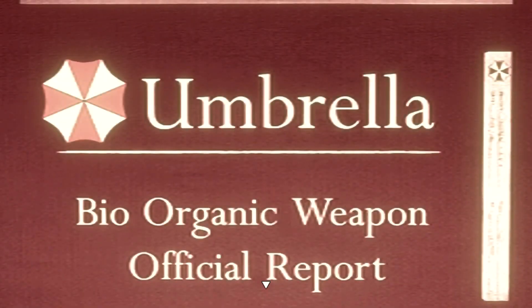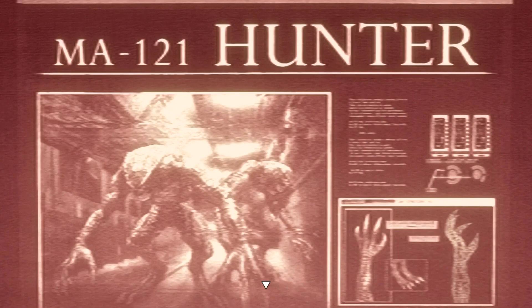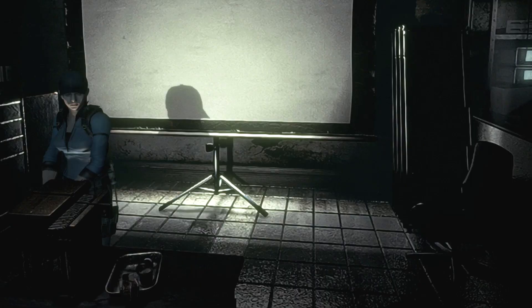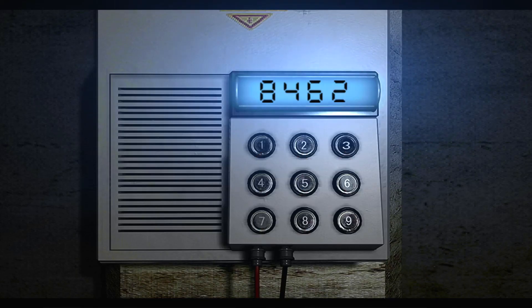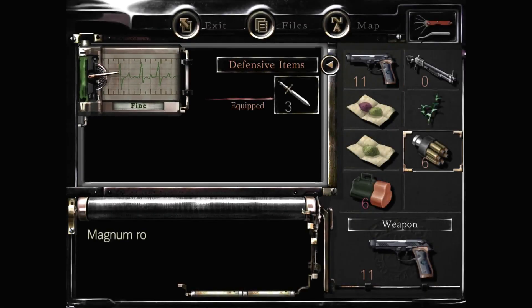There's a first aid spray here but first aid sprays are for losers. This is where the slide filter goes - and this is where you learn the names of the different enemy types. The dogs are known as Cerberus, the big shark was Neptune, and the hunters are called Hunters. We haven't met Tyrant yet, but if you're familiar with Resident Evil you'll know. That guy on the right suspiciously looks like Wesker. The code revealed is 8-4-6-2, which you can only discover by having the slide filter on the projector. We punch that in and get the lab key, cunningly concealed behind a slidey door. There's also an MO disc around here somewhere.